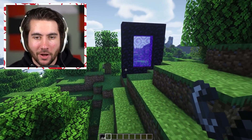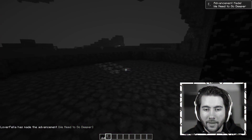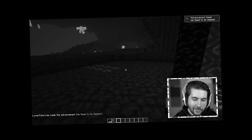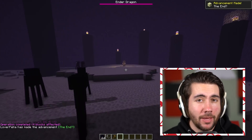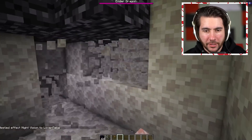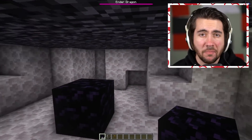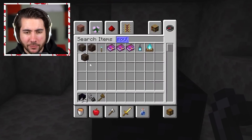Every time I build one of these nether portals, I get self-conscious I'm gonna build the wrong dimension. Anyway, the way the hack goes is you ignore the Ender Dragon — or maybe you've already killed it, I don't think it really matters. You go underneath this little bad boy here, clear it out, put down obsidian in the middle right here in the center, and build it sideways.